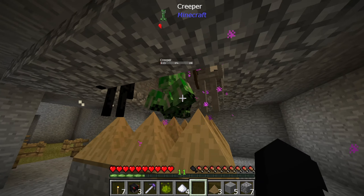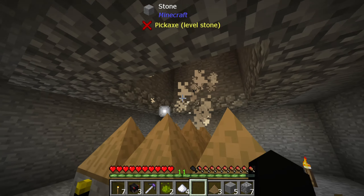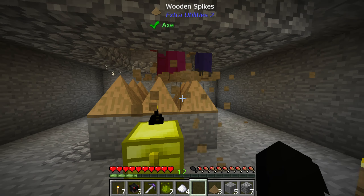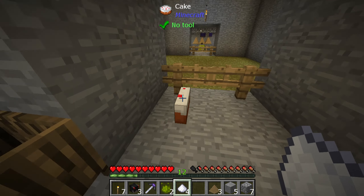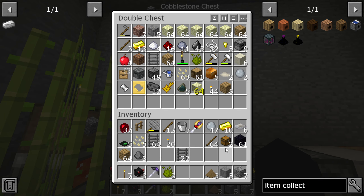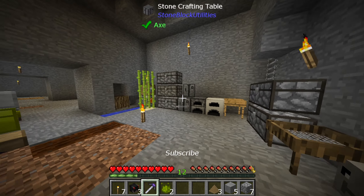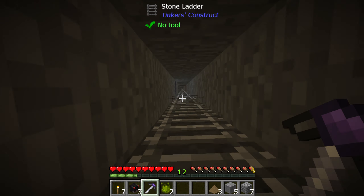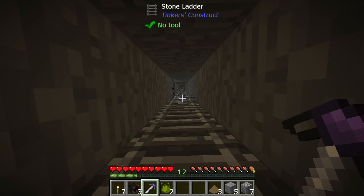There's a lot of things wrong with this monster farm, but it gets the job done to be honest. Now we need an item collector. Let's go to the mining dimension real quick - I want to try something. If we get a bat warp, does that mean I can get flight? I'm not sure if that's in this morph mod or not.